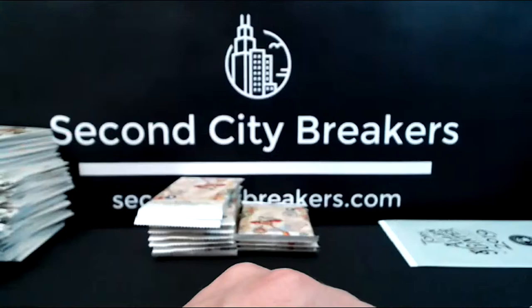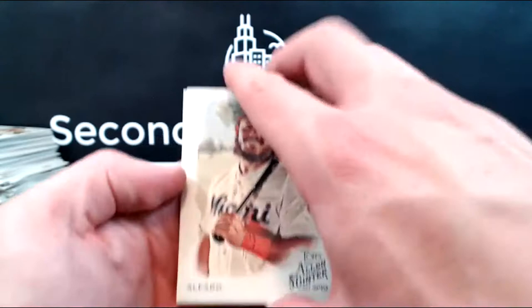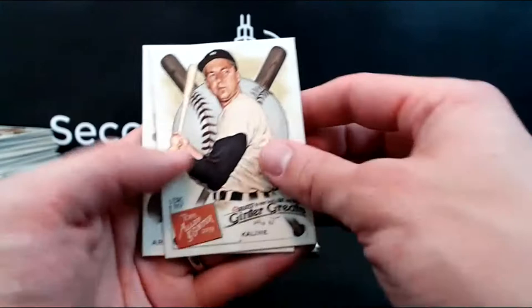Short prints are numbered 351 to 400. But I've opened enough of this now where I'm starting to identify which players are short prints and what are not. Alfaro, Williams, Alonzo, Aguilar, Larkin, Ryan Braun mini, Aguilar again, Al Kaline, Nolan Arenado. An egg auto — I have no idea what's up with the egg.